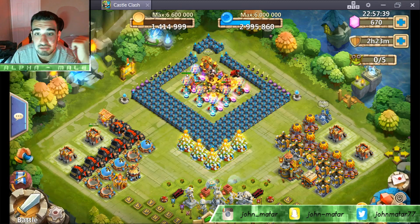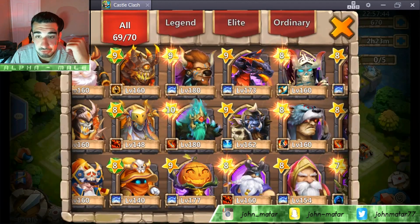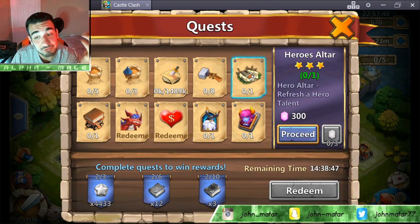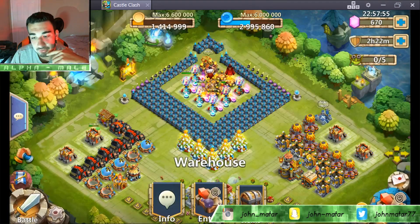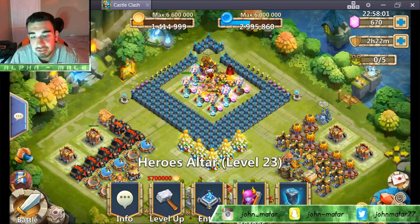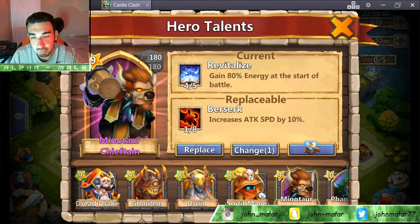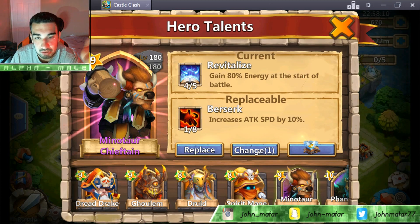Then I can get him up there, start leveling him up, evolve him, and see what he can do. Before we get started with Lost Battlefield, I got a couple things to get out of the way — I got a hero talent refresh, 300 gem talent refresh, and a talent refresh card. Let's see if we can snag a decent talent. I feel really lucky. The last talent I rolled was a 1-star Berserk, which is absolutely terrible, but we're gonna get that 5-star War God right now.